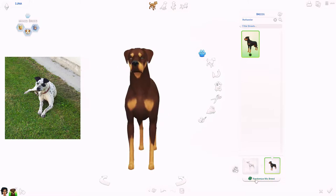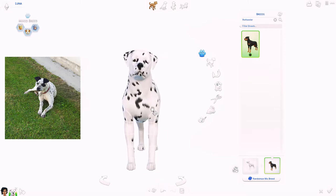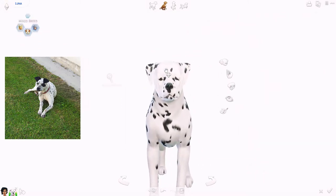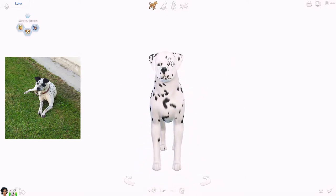She is part Dalmatian and part Rottweiler. It was a really strange combination. I decided to create my own puppy — she's actually my family's puppy, not my own, but I think of her as my own.